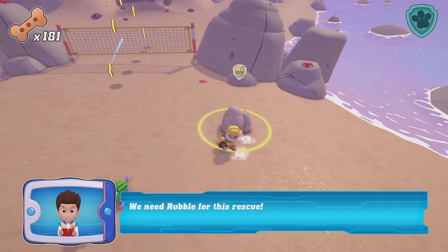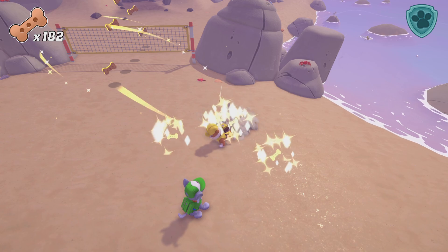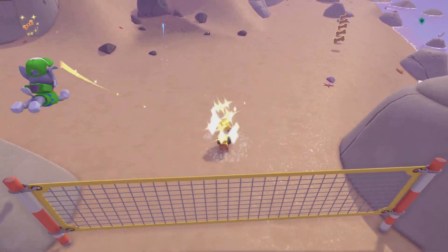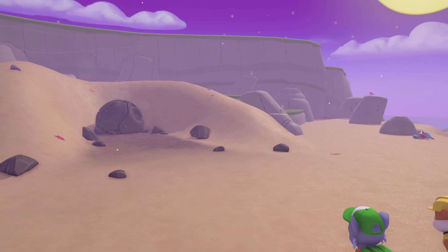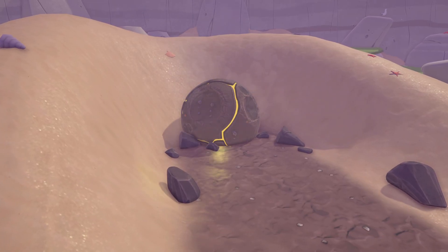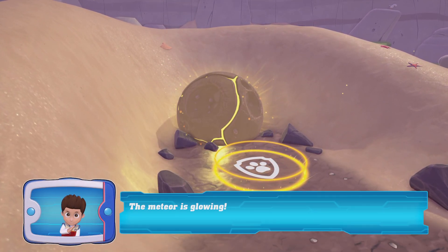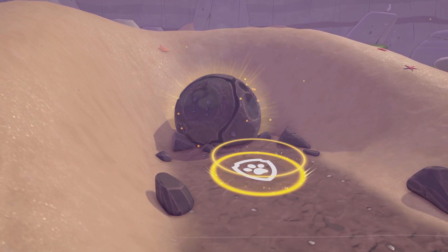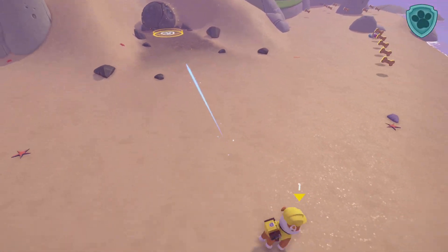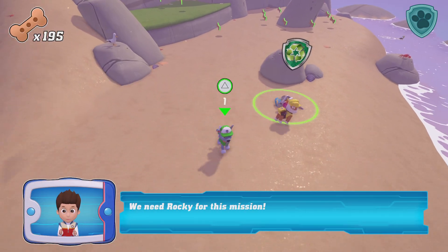We need Rubble for this rescue! Look — it's the meteor! The meteor is glowing! Mighty Pup interaction! The meteor is glowing — we need Rocky for this mission!